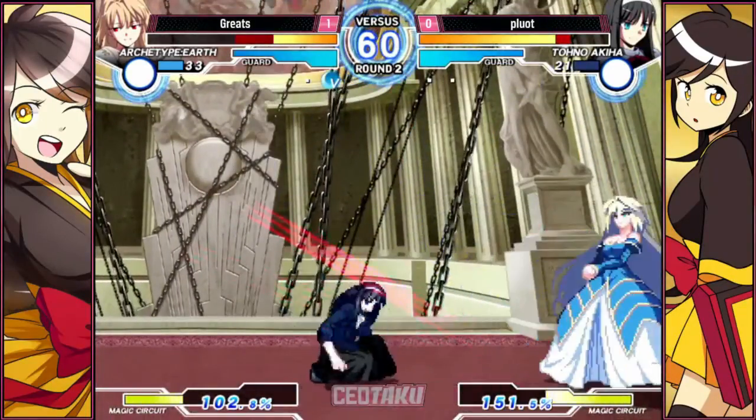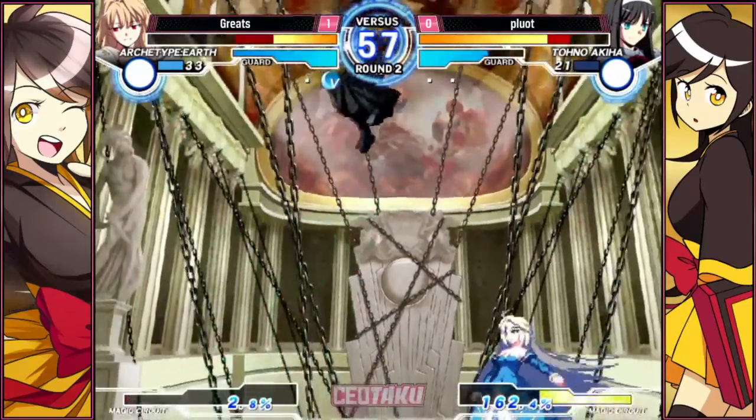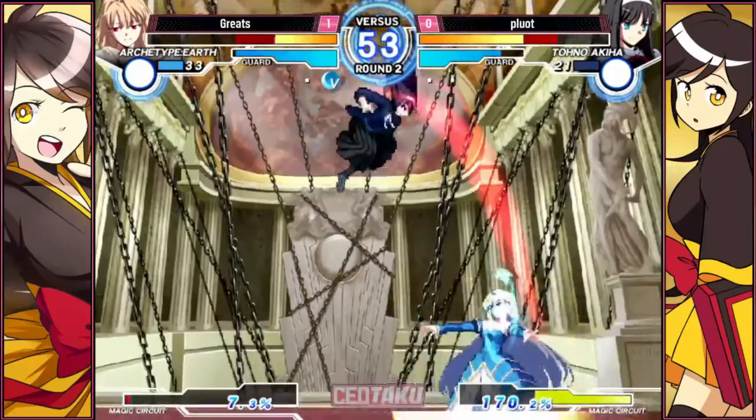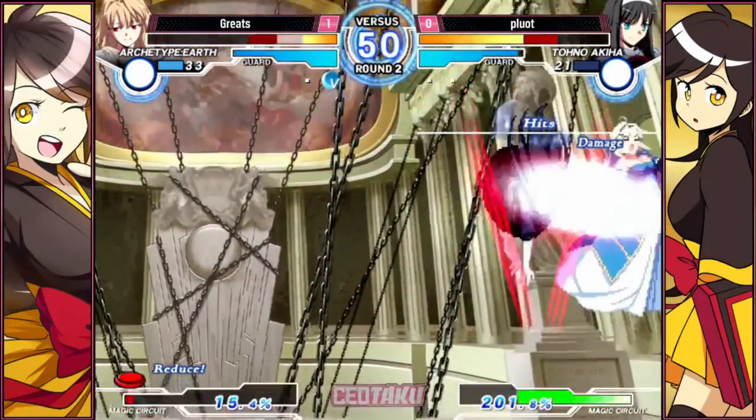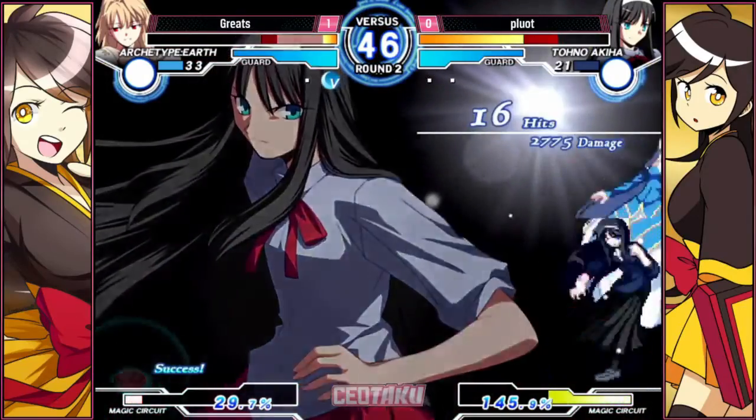Himei does have a little bit of a weird hurtbox. She falls a little quicker. It doesn't feel quicker, but you know. Isn't she skinny also? Like the dress is not actually part of the hurtbox. The dress is not a hurtbox. Maki has the same hitbox.